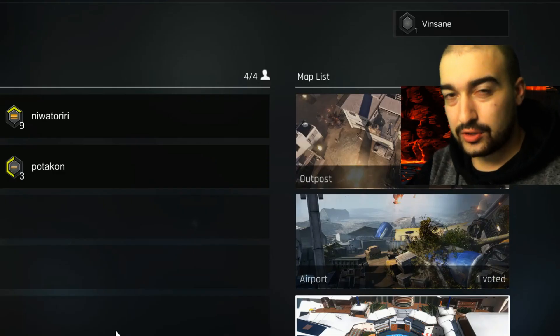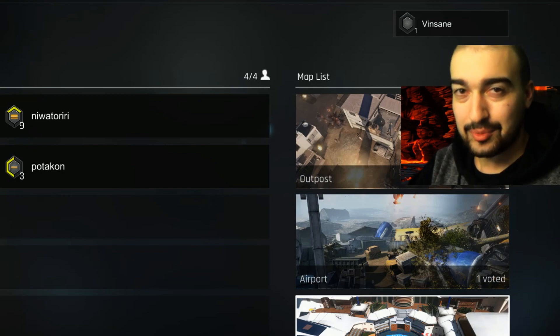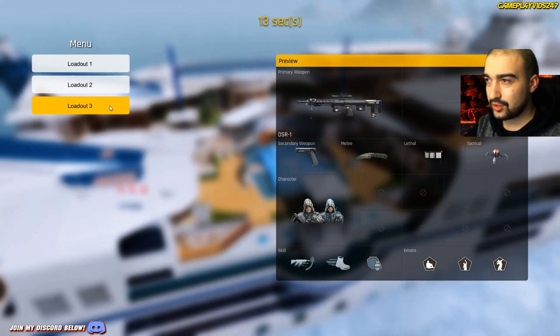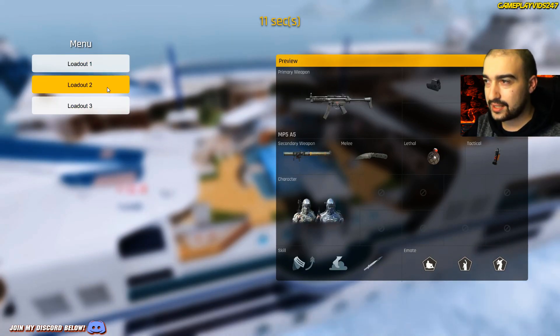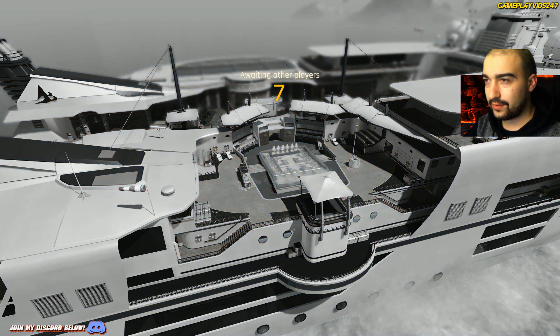By the way guys, if you don't know, I do post gameplay videos every day on my channel of the latest Android and PC games, so keep that in mind. We have loadout one, loadout two, and loadout three. Looks like we have sniper, subby, and an assault rifle. Let's go with the assault rifle to start off with.